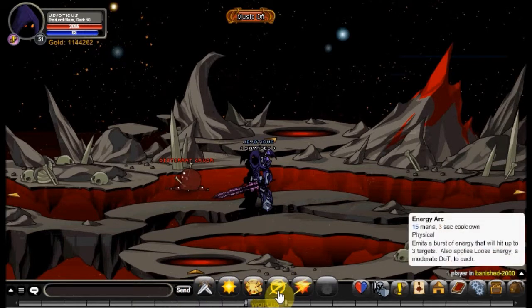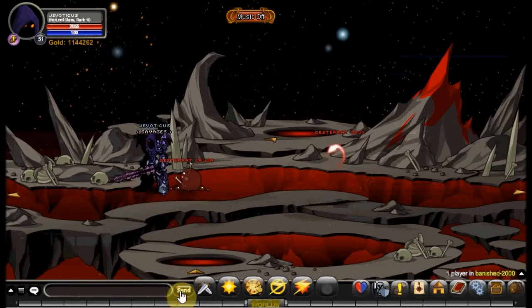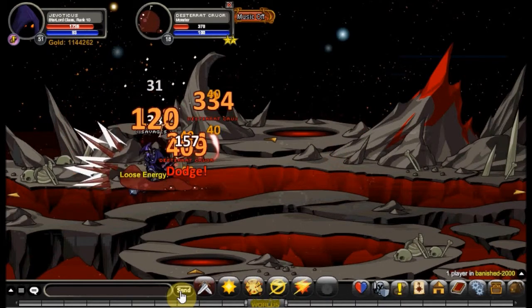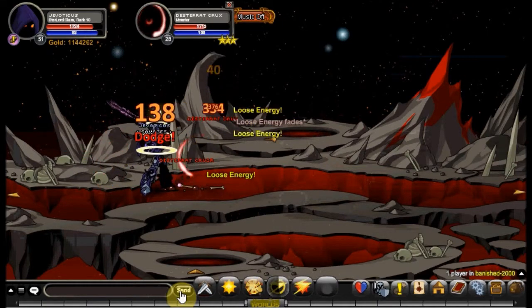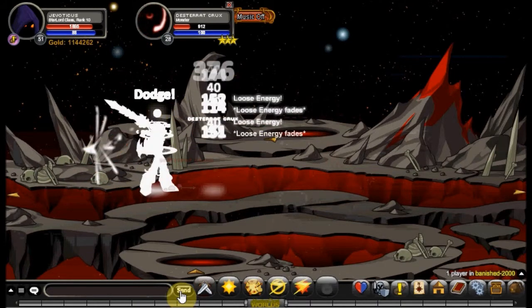Your third skill is called Energy Arc. It costs 15 mana, has a 3-second cooldown, and is a physical skill. It emits a burst of energy that hits up to 3 targets and applies Loose Energy — a moderate DOT to each. The class says moderate but it's actually fairly low, around 40 DOT. It is AoE though, so it's useful in Blood Rut Brawl situations. It hits roughly about the same as your auto attack.